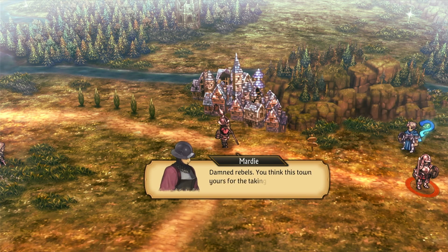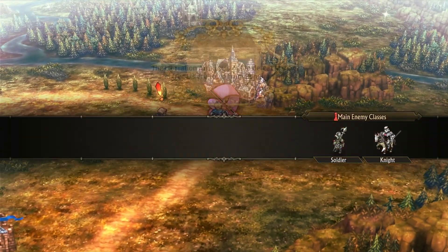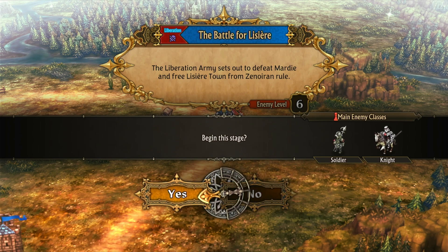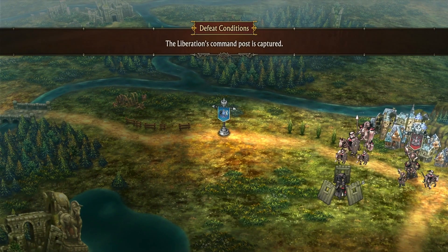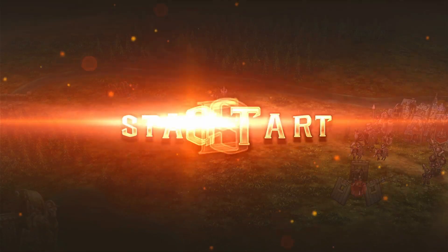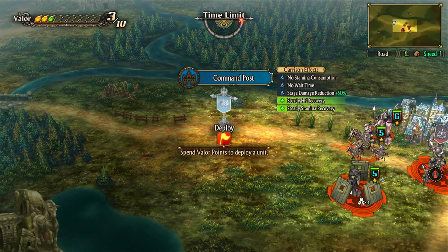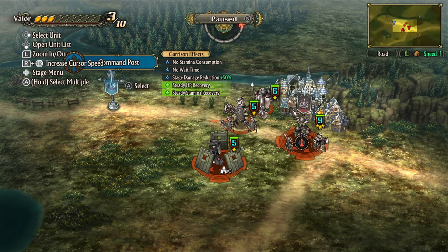All right, finally. 'Damn rebels - you think this town is yours for the taking? Well, it isn't. Not while the Spear of Mind still stands true.' The Battle of Lisier. I have a six - that should be doable. Soldier and knights. Let's get it. Catch the enemy - it's a small battle. Can I actually open the unit list?